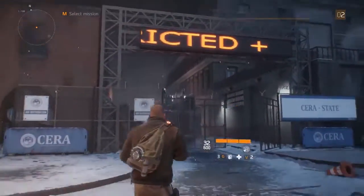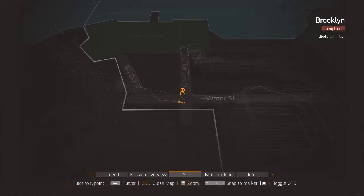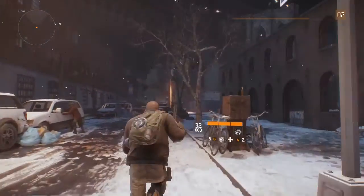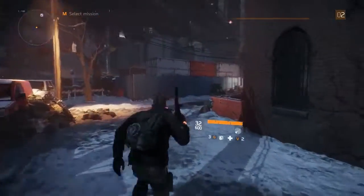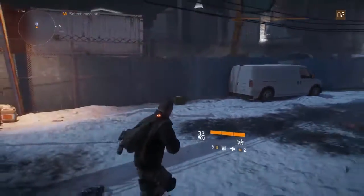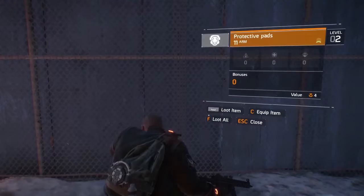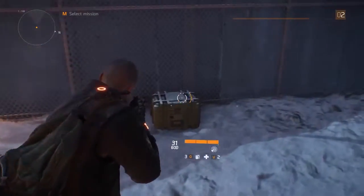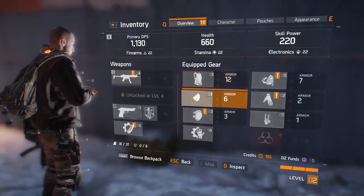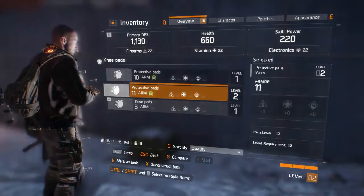For the next crate we're a bit further up towards the middle of the map. There's a big sign that says 'Restricted Area' on Old Dock Street, just off Water Street, but we're heading to New Dock Street on the very far left-hand side of the map. Keep heading all the way up to the top, turn down that street, and you'll hit a dead end eventually. Halfway down, just behind this white van, is crate number three. That got me some protective pads.